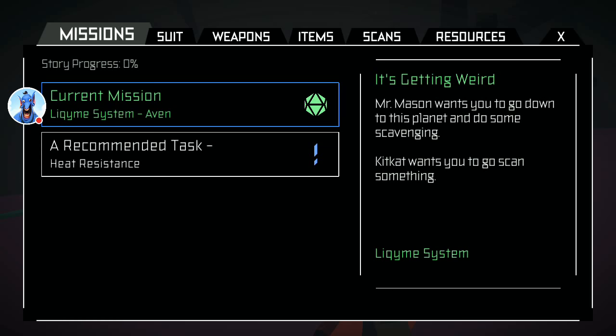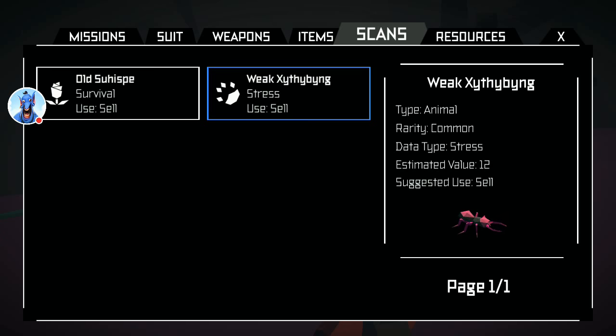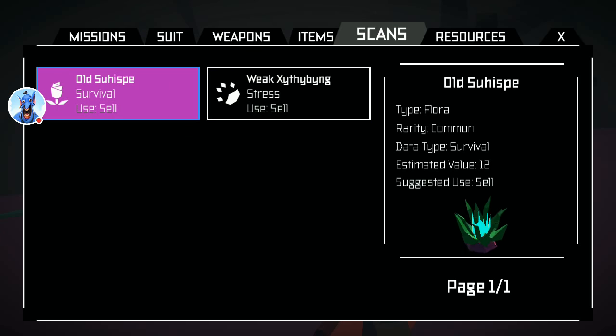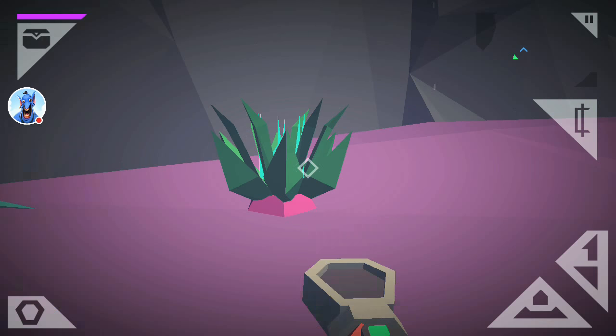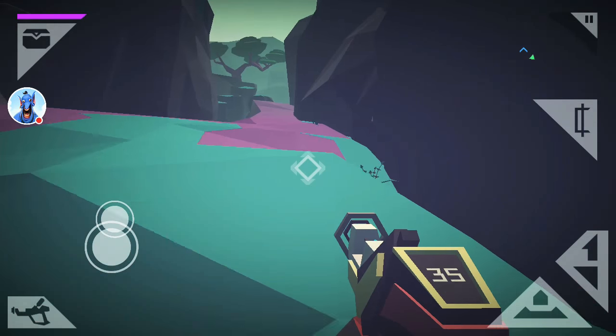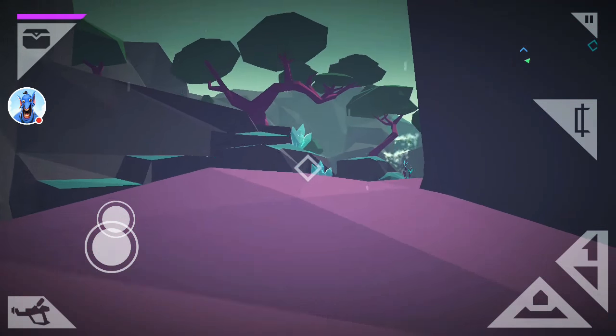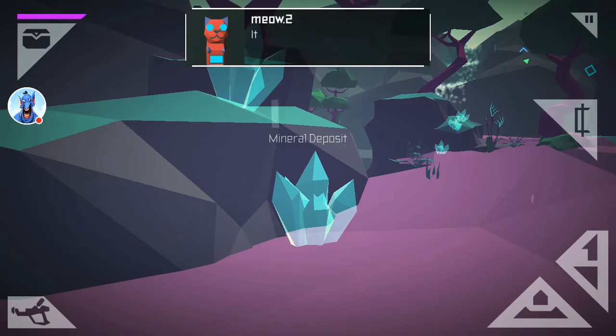The Xythar Bynig — is it animal? Rarity is common, data type thrust, estimated value 12. It's a mineral deposit — choose it to collect the minerals inside. Usually these deposits are found in caves. You can use minerals to upgrade your ship. I want to scan it first. Found some flora too — common, and it's actually worth 50. Let's collect.